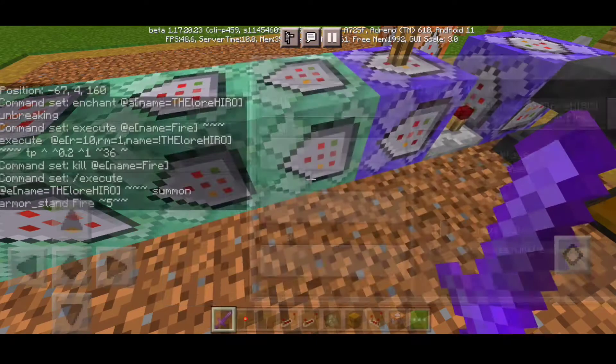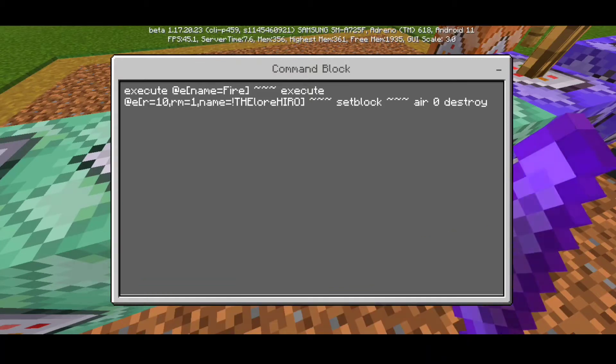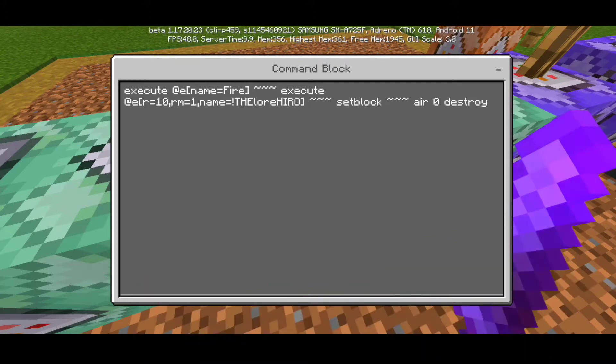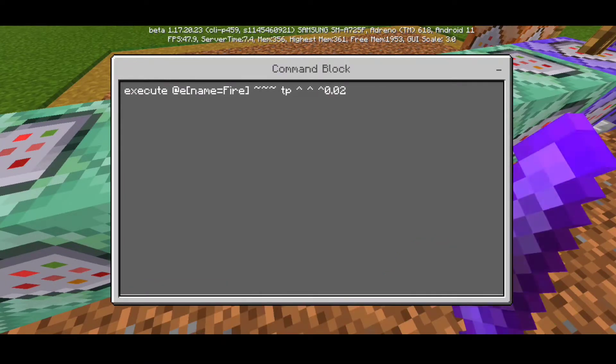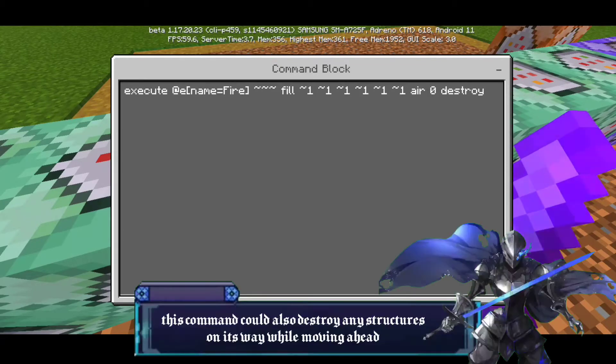The next command: execute at entity name equals your name, tilde, summon armor stand space fire tilde 5 tilde — set as Chain, Unconditional, Always Active. Then: execute at entity name equals 'fire' in brackets, execute at entity range 10 with rm equals 1, name not equals your name — at that range it can damage nearby mobs or players — then set block tilde air 0 space destroy — Chain, Unconditional, Always Active. Next: execute at entity name equals 'fire,' tp arrow upward with spaces, then 0.02 — Chain, Unconditional, Always Active.